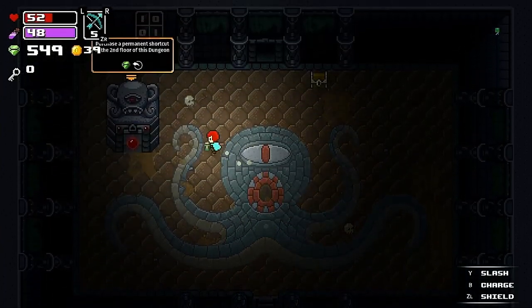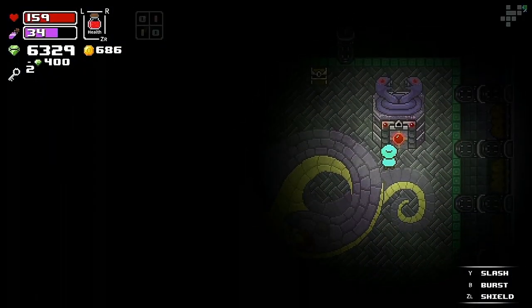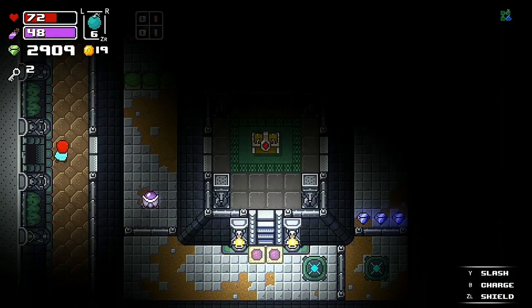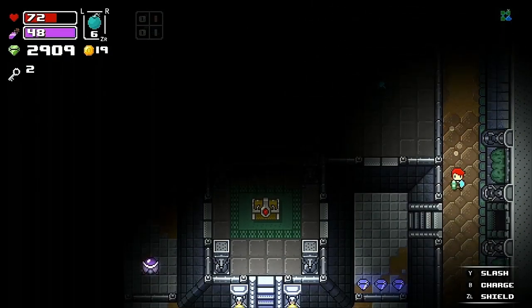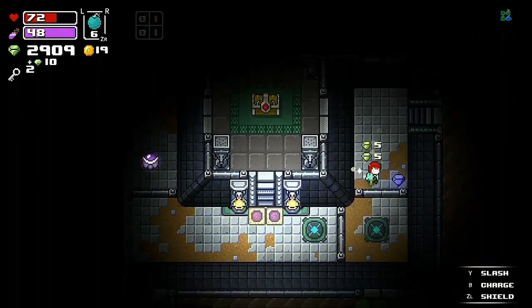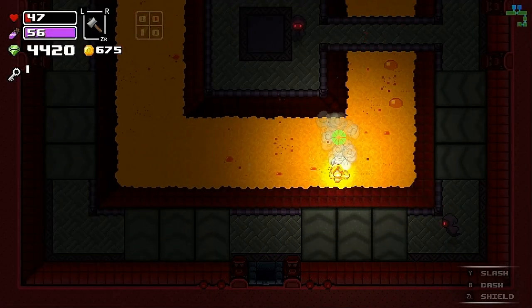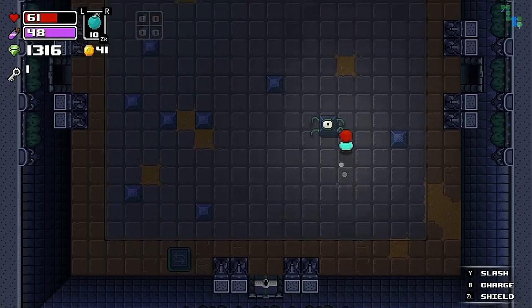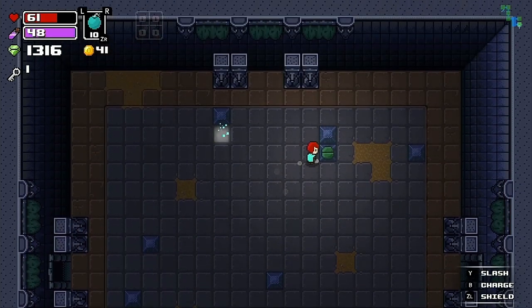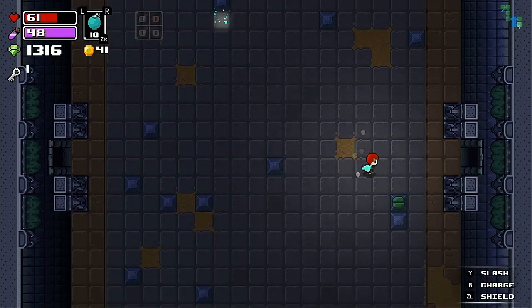Each of the Titans' dungeons contains three floors, and after beating a floor you can pay gems to open optional shortcuts to skip the first two floors in future attempts. Upon reaching the third floor you need to retrieve the boss room key from a big chest in a puzzle room, though the solution to that puzzle is always the same, which becomes a little tedious after a few runs. Overall the procedural dungeon generation was decent though it didn't quite offer as much variety as other roguelites I've played — I encountered the same room layouts in multiple dungeons with palette swaps and different enemies, though there was enough variety for me not to mind too much.